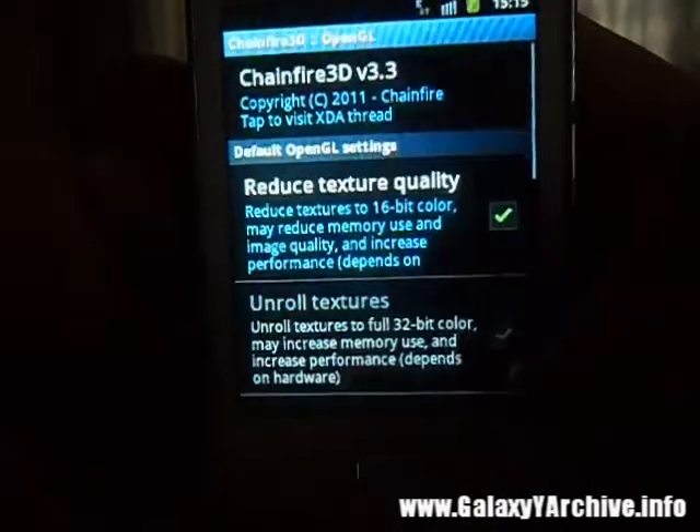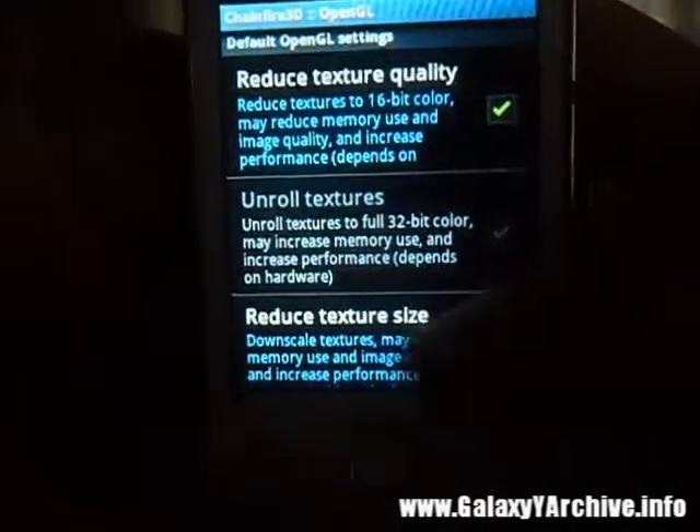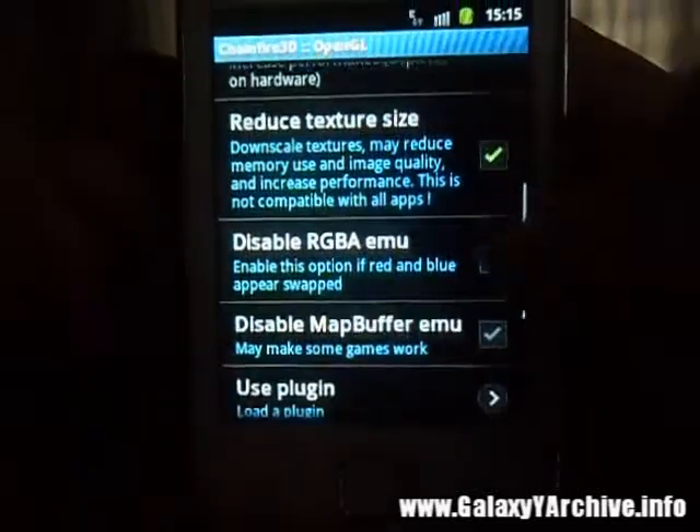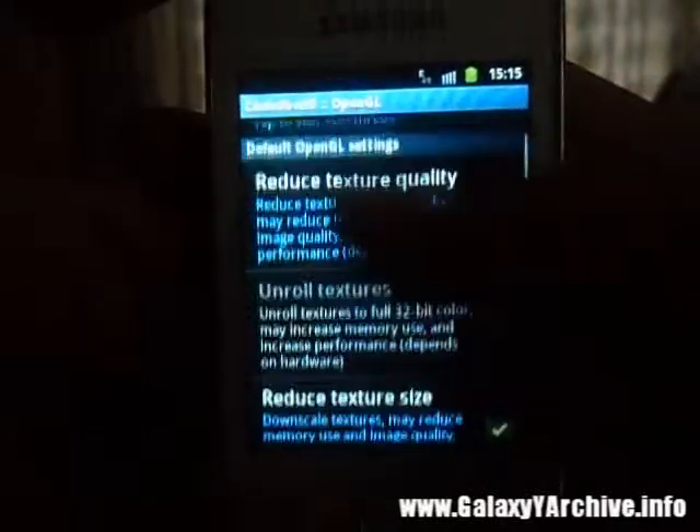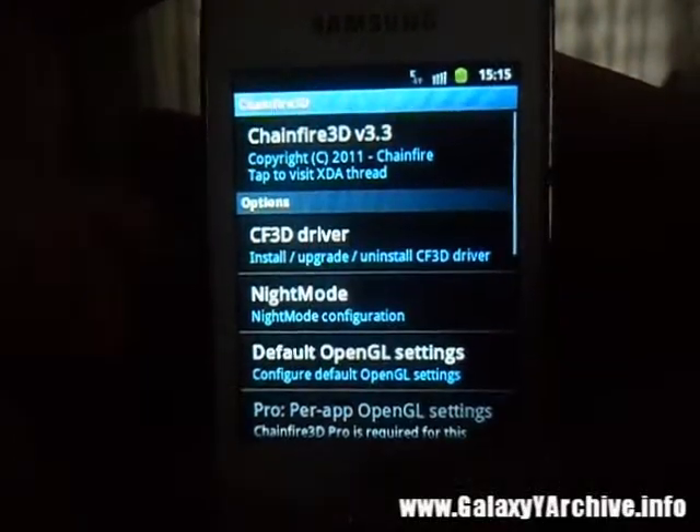What you do next is start Chainfire 3D, go to default open GL settings, and reduce texture quality and reduce texture size so that our Galaxy Y would be able to handle the game.